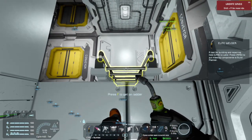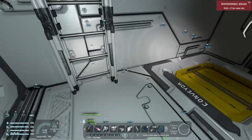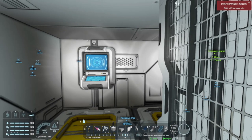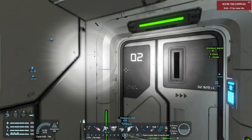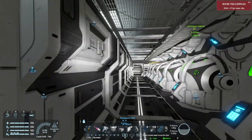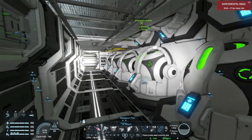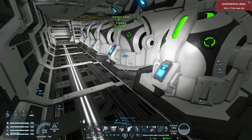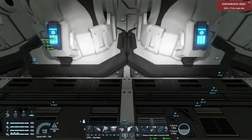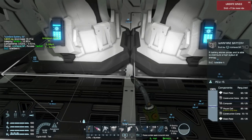We've got this short ladder here that you just press F once to get on and press F again to get off — no climbing down. And this gives you access to possibly the only gyroscopes in the ship that are mounted to something more substantial than a light armor block. These are mounted to warfare batteries.